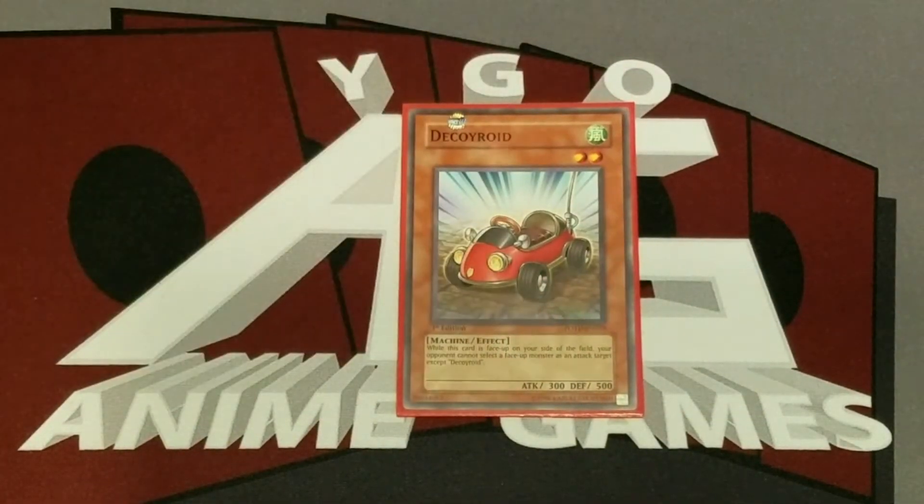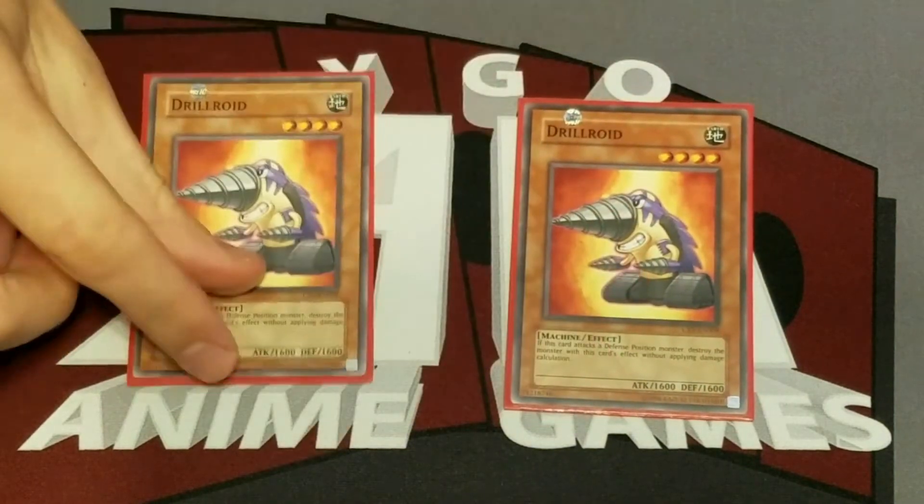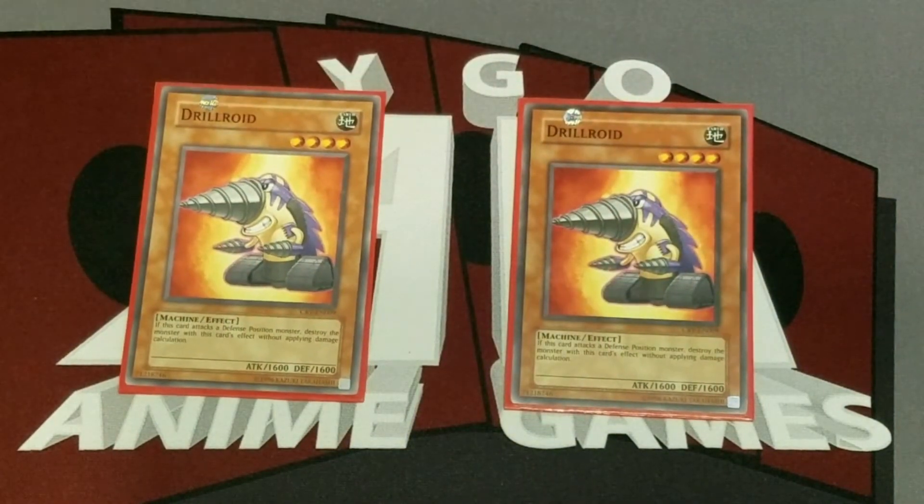One Decoy Roid — it's okay, you're not going to want to play it that much, but Cyrus used it so it's in there. Two Drill Roid — one of the better roids. Its ability to destroy a defense monster is really, really good and comes in handy a lot. Its 1600 defense is really strong too.